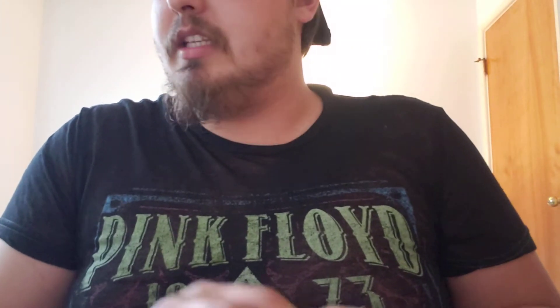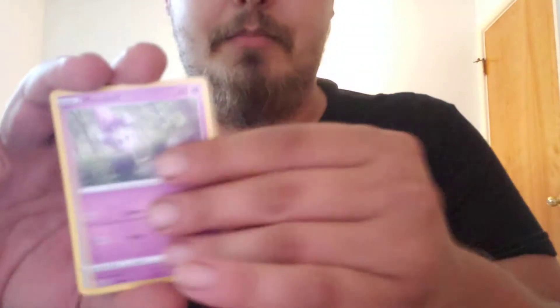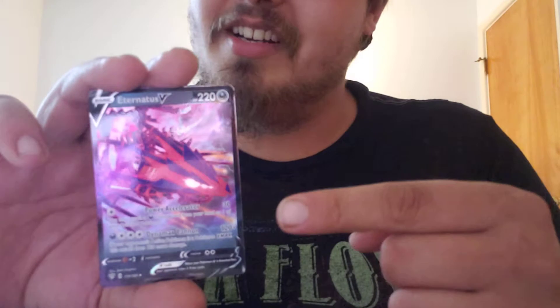Two more. One, two, three, four — put it to the front. Let's call it grass — fire. A lot of fire energy going on, guys. Let's see if we can do it today and pull that Charizard — it would be amazing. Eternatus V! Yet again, another good pull.